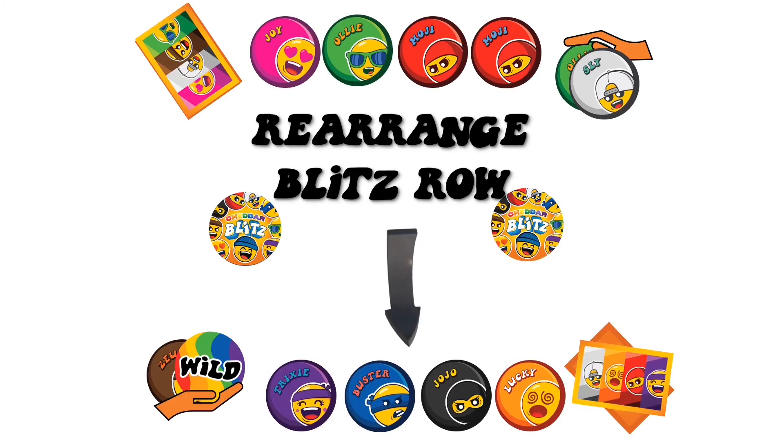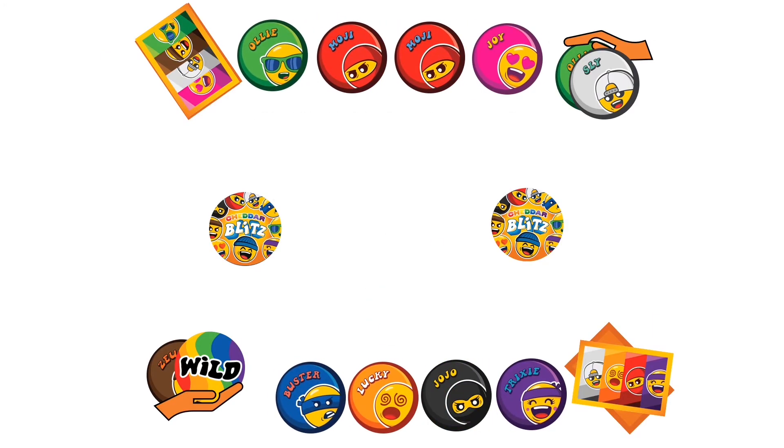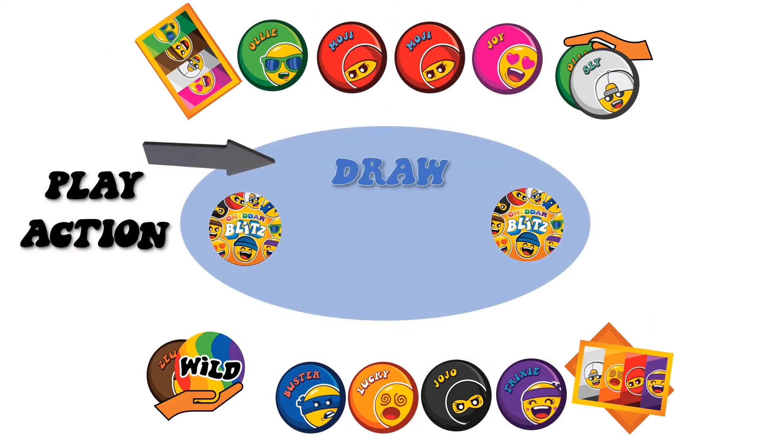You can rearrange your Blitz row at any time during the game. Here's the action: first, draw, then discard from your Blitz row, then take one down from your hand.